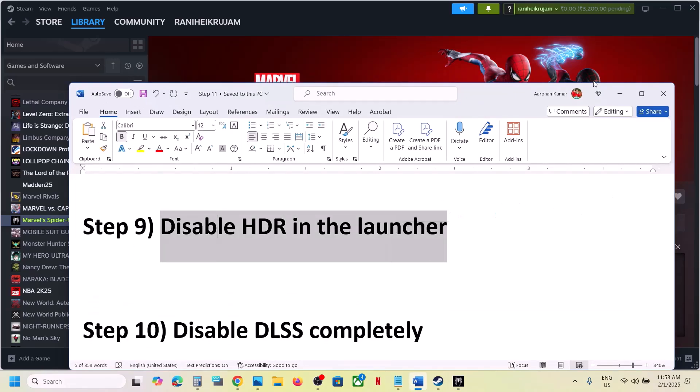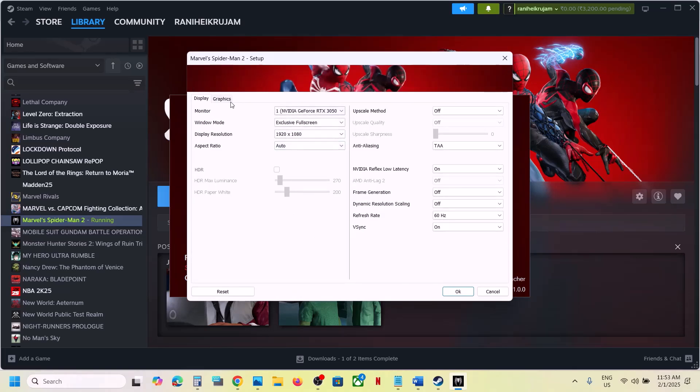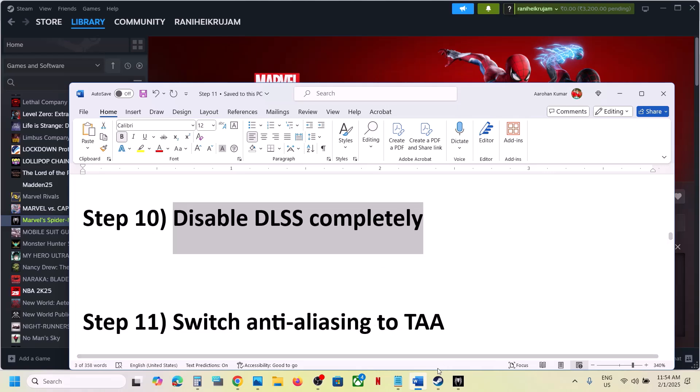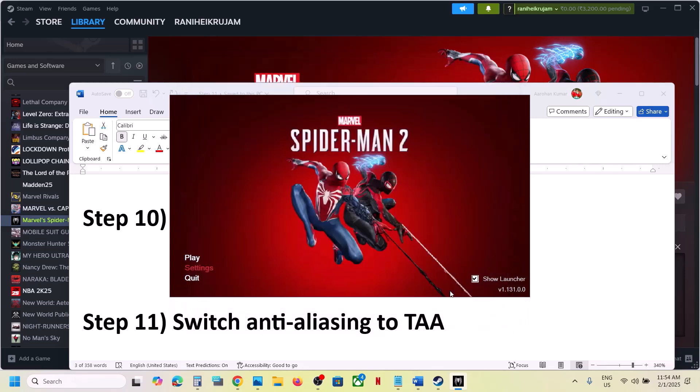Disable HDR in the launcher: go to launcher Settings, find HDR, and if it is on turn it off and check. If that does not work, disable DLSS — if it is set to DLSS, turn it off and set it to TAA, then click OK and launch the game.